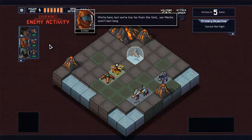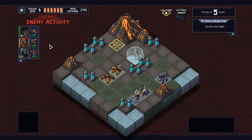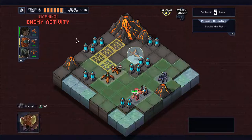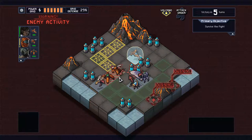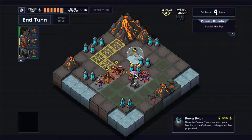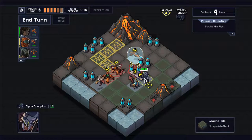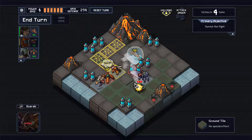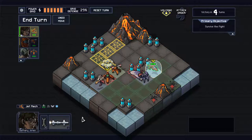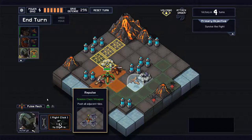Our crew is informing us that we don't have any buildings to provide grid power, but we now have these mobile pylons that just came in. One of our grid pylons is already in danger. First thing we can do is take out this insect here — he's gone. Now let's use our air mech: move here and drop electric smoke to stop his attack. As for the pulse mech, let's give him a shove.